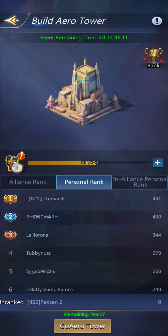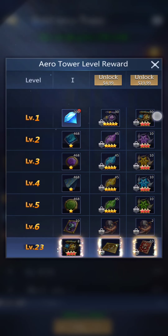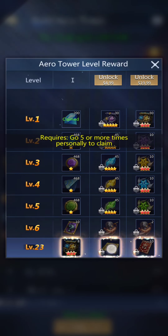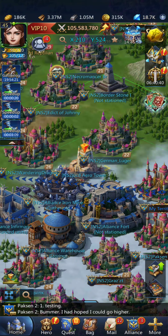You'll note it says level eight with an exclamation mark — people have been doing this. Here's where you can collect the rewards; you can spend money to unlock more rewards. Despite the alliance reaching level eight, I can't collect those yet — you have to contribute a certain number of times yourself. To do that, you go to the arrow tower and click that button.